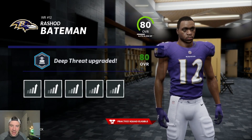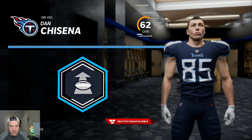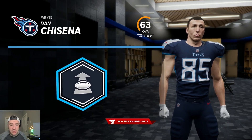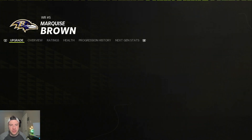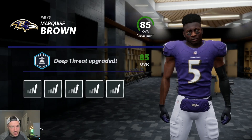Wide receivers get much, much better and much, much faster using the deep threat archetype. It's certainly important to know if you're going for route runner, slot, or physical — I don't know why you would ever do that — but make sure you're choosing deep threat for speed upgrades because speed kills at wide receiver.